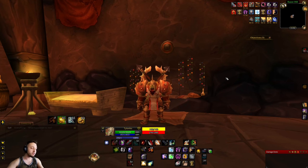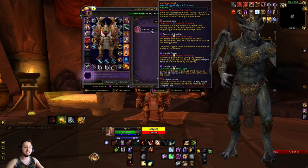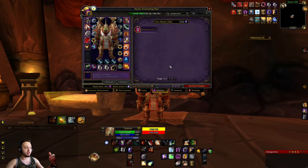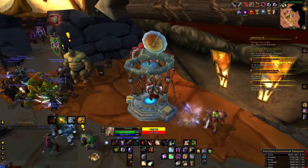Hey, what's up guys, welcome back to Project Ascension. Today we're checking out the world forged mystic enchant known as the Vampire Lord. This guy is going to be a damage-dealing healer — very similar to a warlock and a shadow priest, a little bit of healing, a little bit of damage. We're going to jump right into it and show you how to get it.